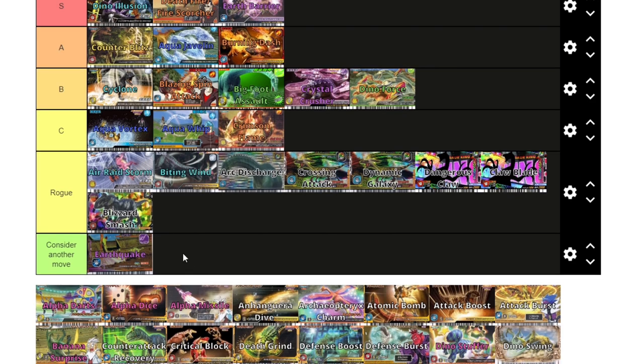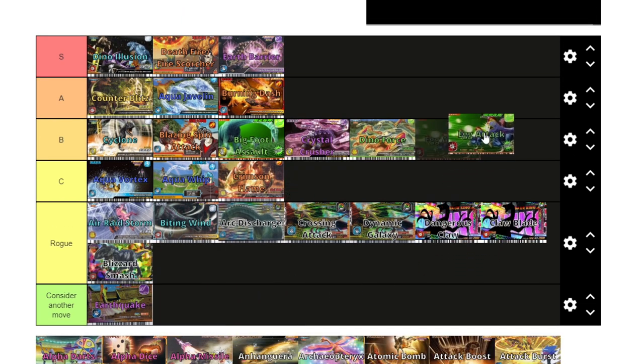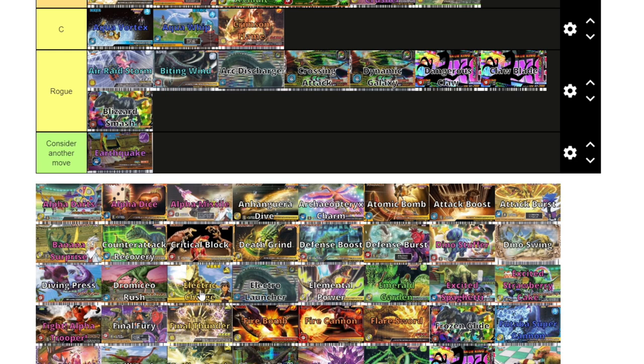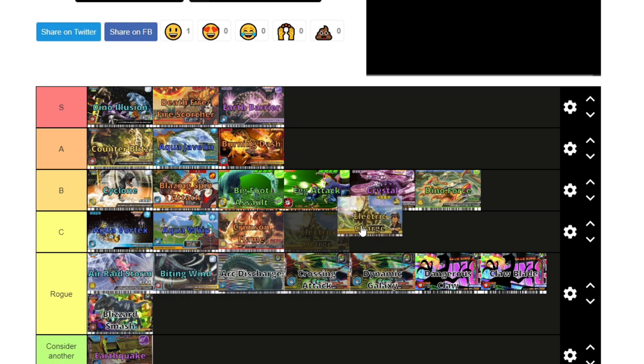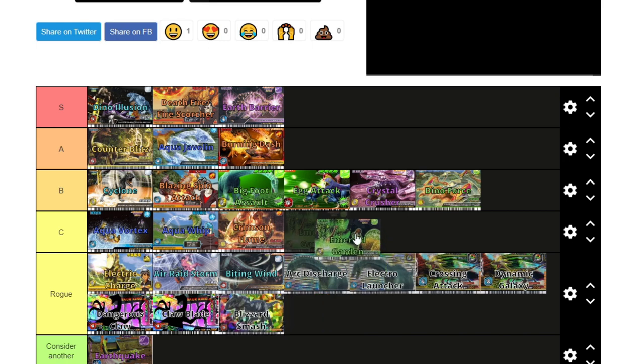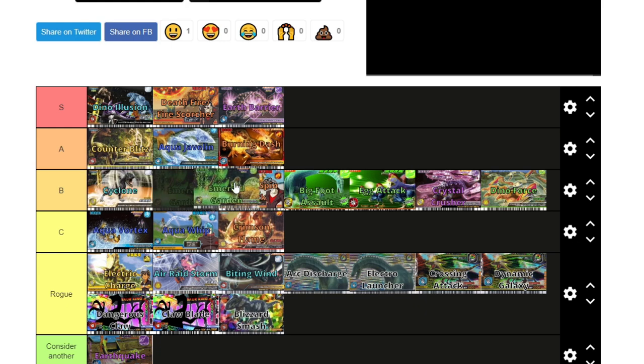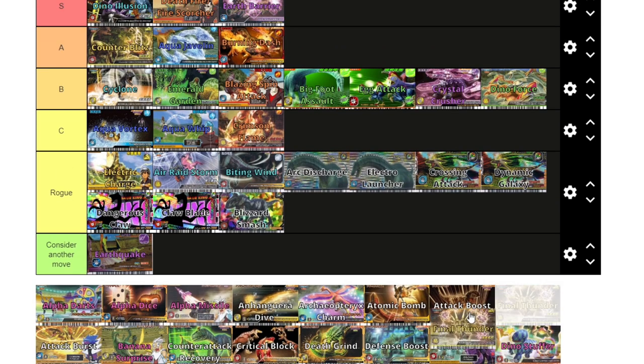Earthquake: you're in 'consider another move' territory because Earth Barrier exists and you're also a paper move. Egg Attack: I like Egg Attack — it's B tier. Electric Charge: it does stack with Attack Boost, which a lot of people don't know. The vast majority of lightning dinosaurs have very balanced stats, and Electric Charge can be really deadly. But its boost is only slightly better than Attack Boost, so it's Rogue for me. Emerald Garden is a cataclysm move like Dino Illusion and Death Fire, but nowhere near as good as those two. I think it's better than Aqua Vortex and better than Crystal Crusher, but I don't think it's A tier — I'll put it in the middle. Final Thunder: you're pretty cool, but you're Rogue.